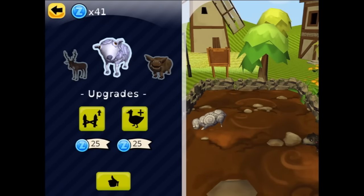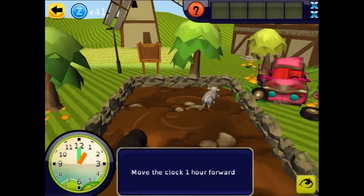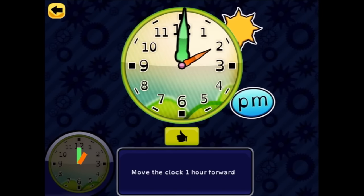We've got 41 coins — still not quite enough to buy a pig. Let's keep playing so we can earn enough. Move the clock one hour forward — it's at one o'clock, going all the way to two o'clock. We'll feed both sheep.